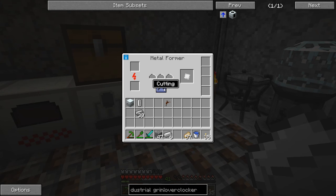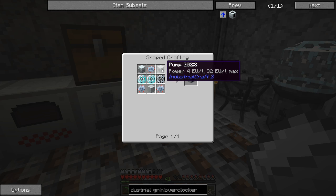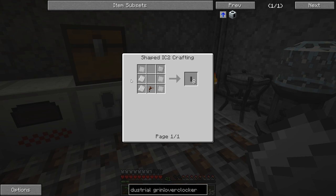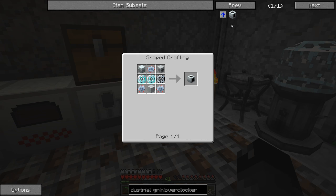We can put this on extruding mode and we should get three of the empty cells. Six iron plates for this will give us eight of the mining pipes, so that's pretty cool. The rolling is going to take a minute. What about the advanced machine casing? We're going to have to start working on this stuff.